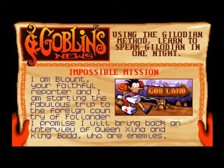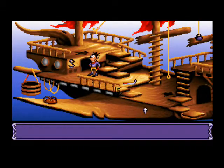Using the Galodun method, learn to speak Galodian in one night. Impossible mission. I am Blount, your faithful reporter, and I am starting the fabulous trip to the foreign country of Flander. I promise I will bring back an interview of Queen Xena and King Bod, who are enemies. We're on a ship and we're actually falling. How does it work? We get to move around, hear the weird little sound effects, and we're also seeing some clouds flying by.